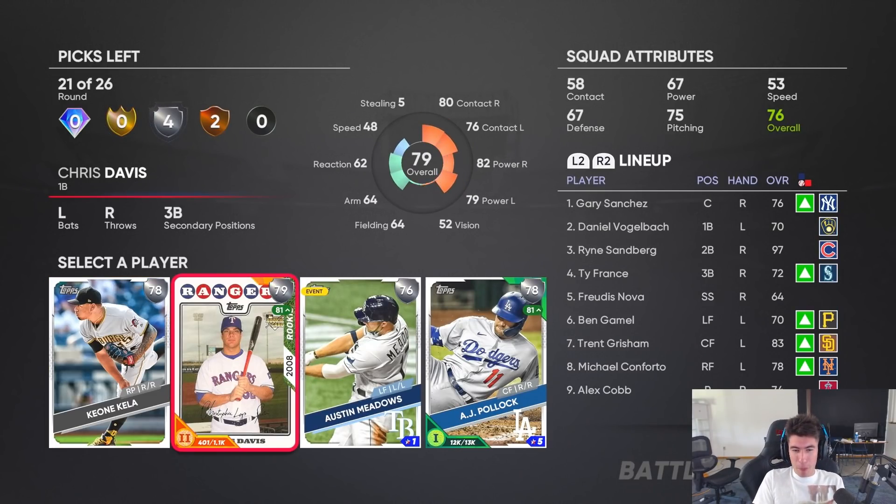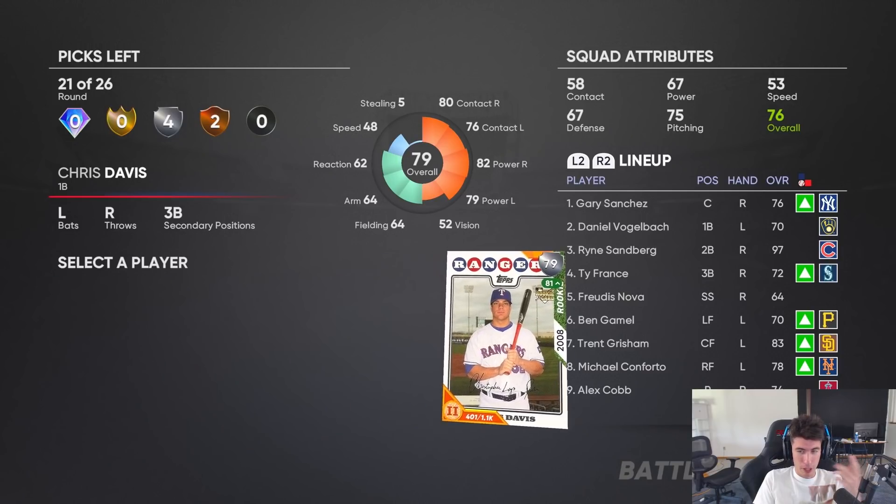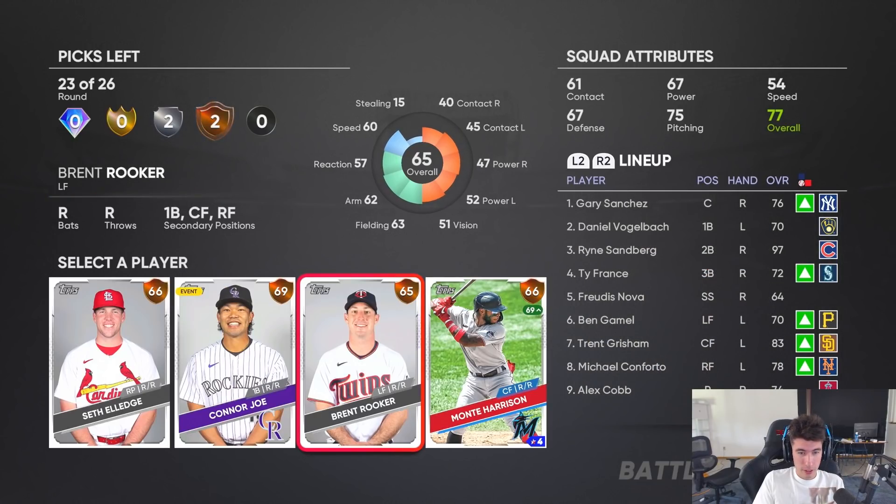We didn't get any of them popping up. AJ Pollock in the outfield in left field — I could use him. Chris Davis I could use at first base — I'd actually kind of like doing that. No one we needed in that round, but I could put Chipper Jones at third base or even shortstop — I like that decision.